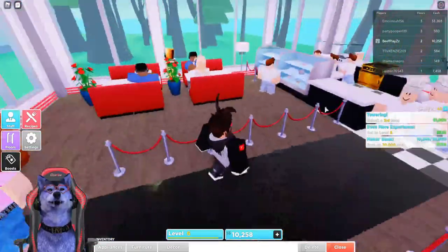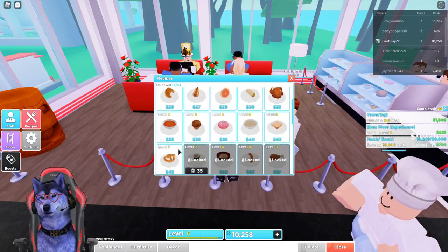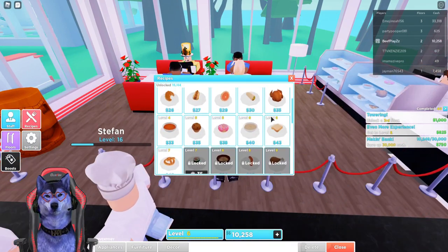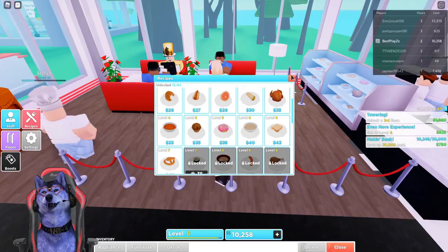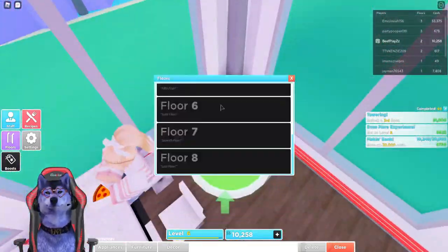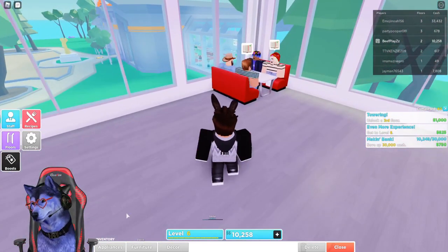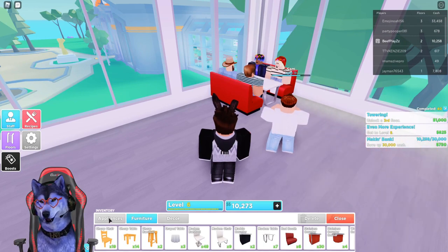We do have some VIP guests in the corner. We're currently level six, we've got 10k and that should be enough to build the second floor. Let's go to our second floor and get started — we actually need to place some furniture.